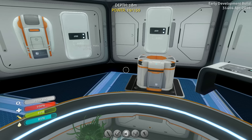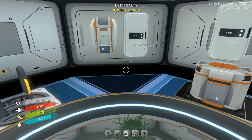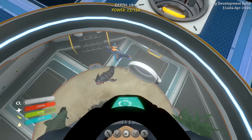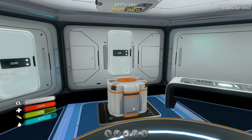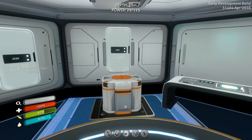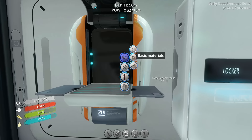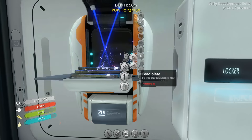I remember going there, but I had no idea that that belonged to the same people. I thought it was just like a separate thing. So we're gonna go there. Before we do that, we have to fix the Aurora, so we can actually put on a rebreather without getting hurt by radiation. We also need to fix our life pod. We need to build the moon pool, because we need to add some depth to our Seamoth in order to be able to go down to the Jailishroom Caves.